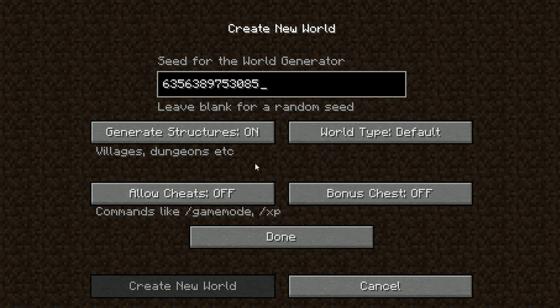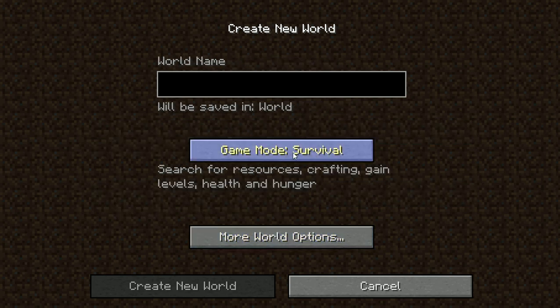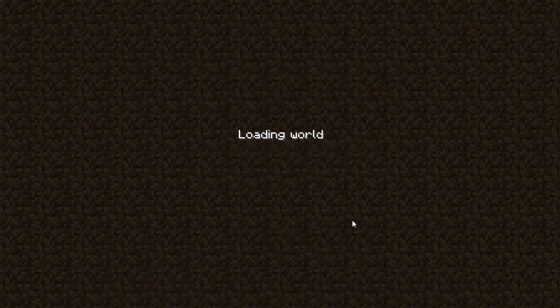If you don't use a seed, you'll spawn on an island without trees — that happened to me once. I'm going in survival, not hardcore yet. Let's just name this 'New' and create the world.